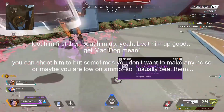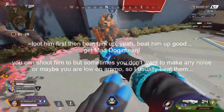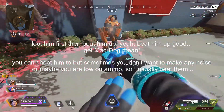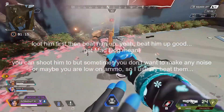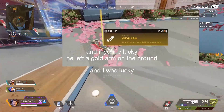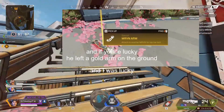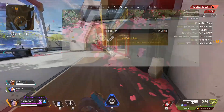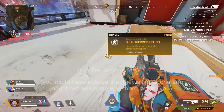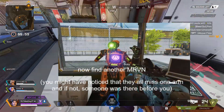You find a Marvin, you loot him, and then you beat him up. And if you're lucky, he will drop a gold arm on the ground.